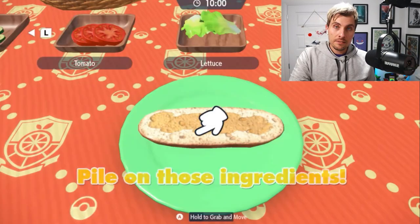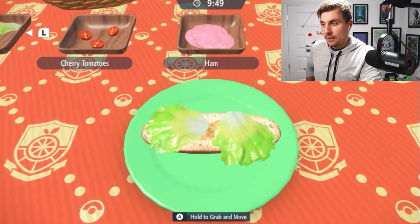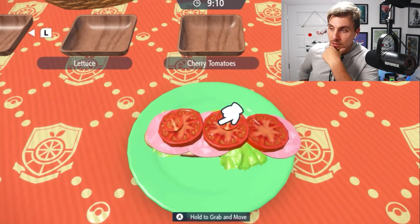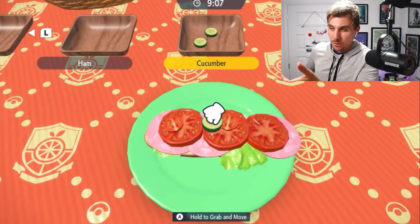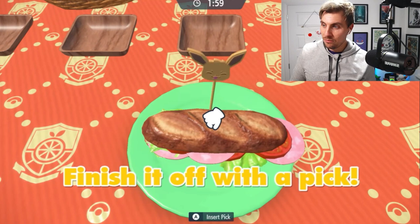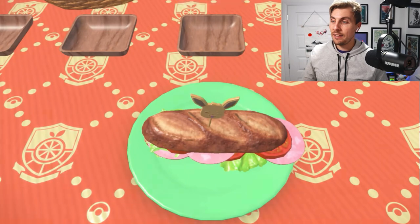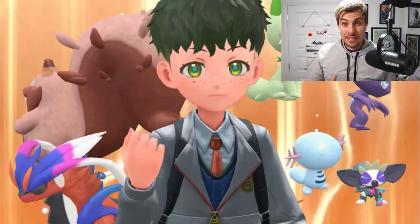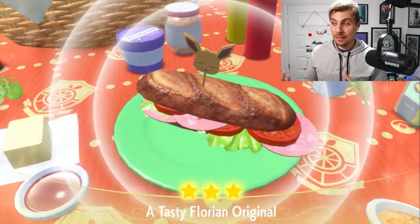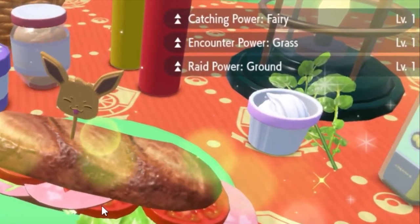Then it's sandwich time — we're heading over to cook at what looks like a subway-style setup and making sandwiches, which are replacing curries from Sword and Shield. As soon as I saw this, I remembered that in the very first Scarlet and Violet trailer when it pans around the room, there was a baguette on the table — a reference right there. These sandwiches are recipes you collect along the way, and they appear on your trainer card.